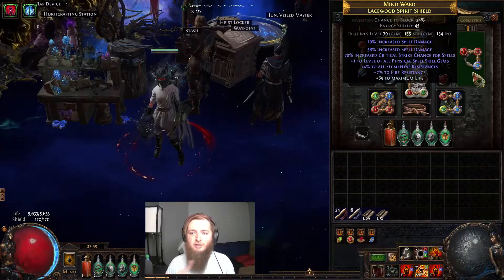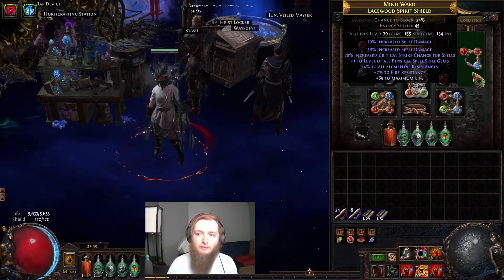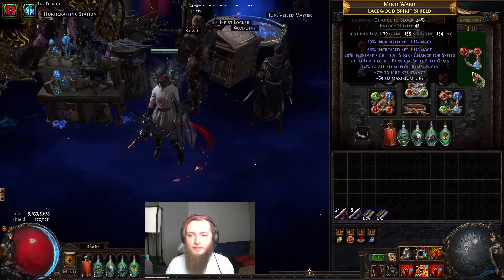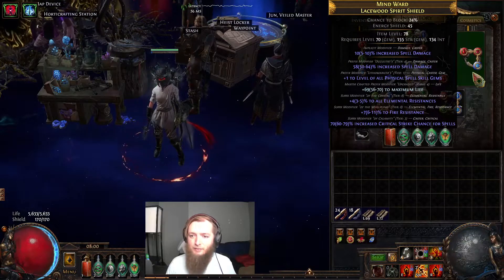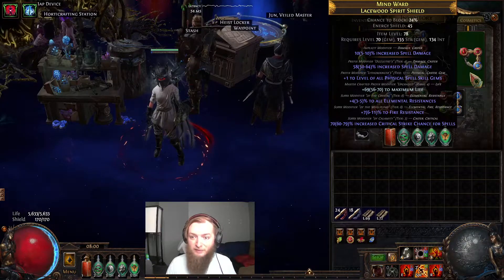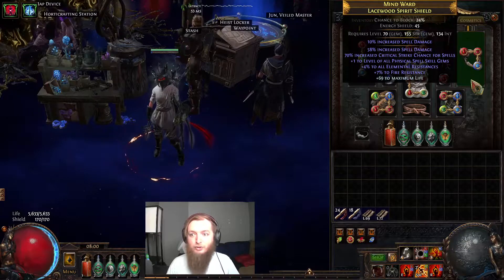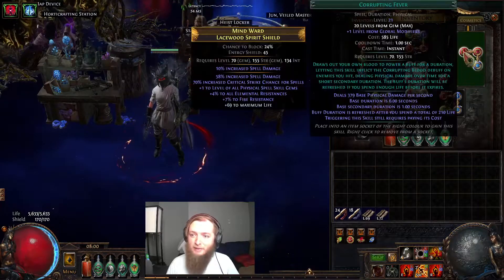The first thing I got was a shield — plus one physical spell skill gems and spell damage on it. Suffixes don't really matter. There was an open prefix for me to craft life on. It's a huge shield, a big big upgrade.